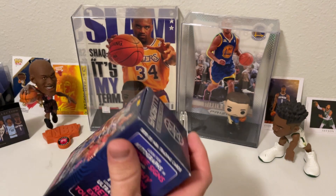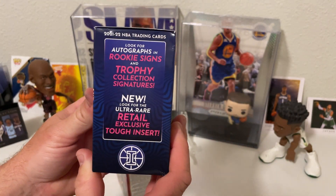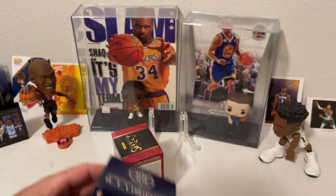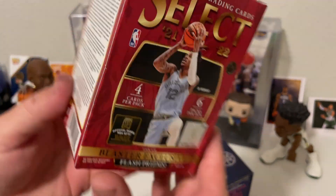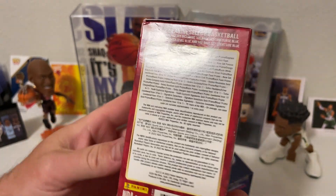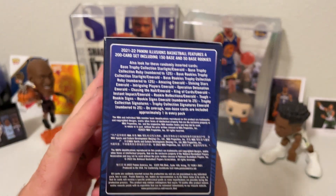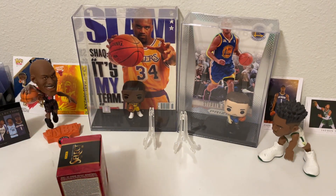As I said, when it comes to these, you are looking for your rookie signatures. Find blaster exclusive emerald and ruby parallels on the Illusions. And on the Selects, looking for flash prisms. If you want to pause it, you can see what you can get in these boxes. Let's get into ripping some packs here.